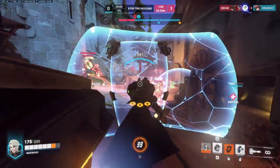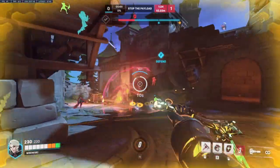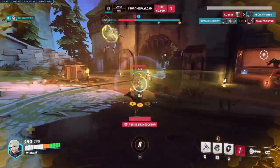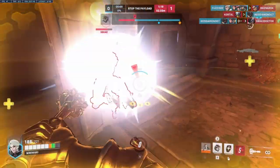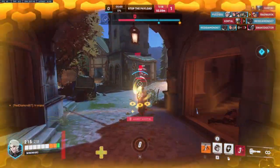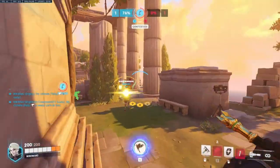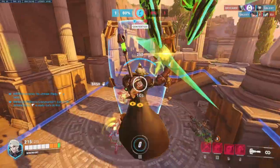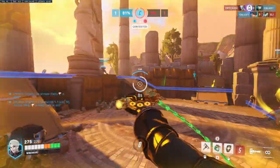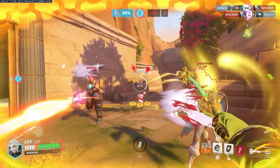Brigitte makes for a strong anchor hero, helping to hold a position for her team by booping out flankers and divers with her whipshot, while her shield allows her to pre-peak in attempts to get her Inspire up. Given Armor Pack's burst healing and her strong heal over time through Inspire, it allows her to be one of the strongest peel supports in the game for her other support and teammates. The new support passive also heavily benefits her, allowing her to go for more aggressive whipshot attempts without fear of being poked out at half HP.